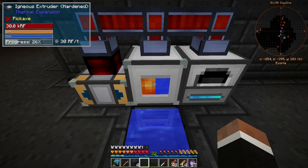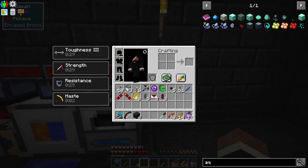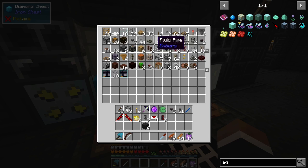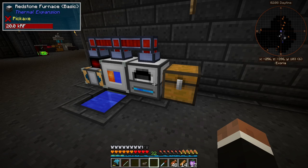I might give this the next tier of upgrades later just to speed it up, because this machine is pretty fast. Then we need to pipe the sand over here. I think I'm gonna make a buffer chest and pull from it with Embers pipes while we still can. Place the chest here going out, auto output — then we just need an item extractor.